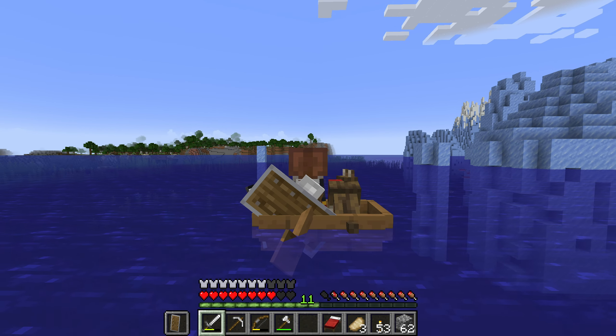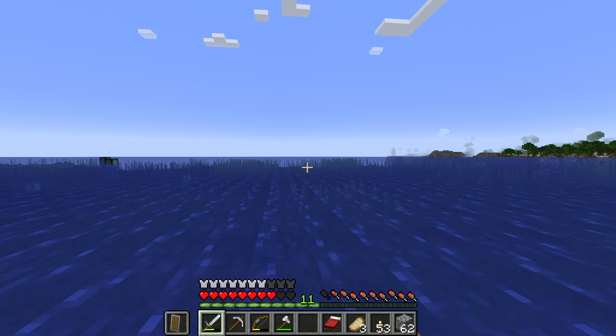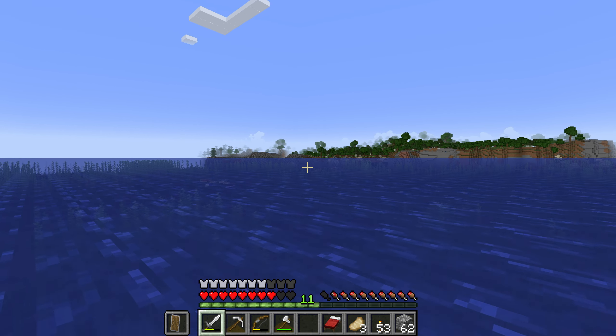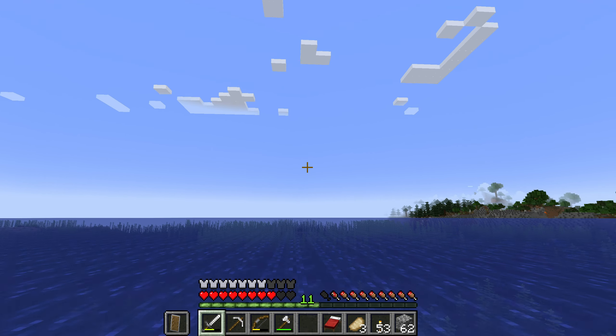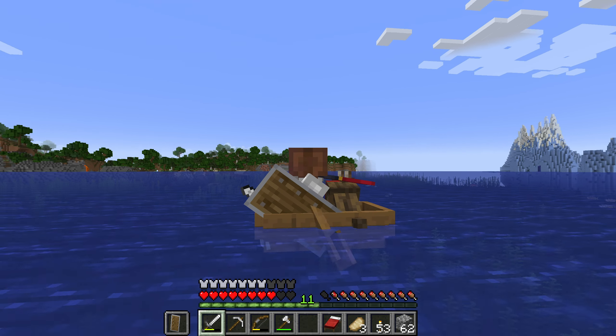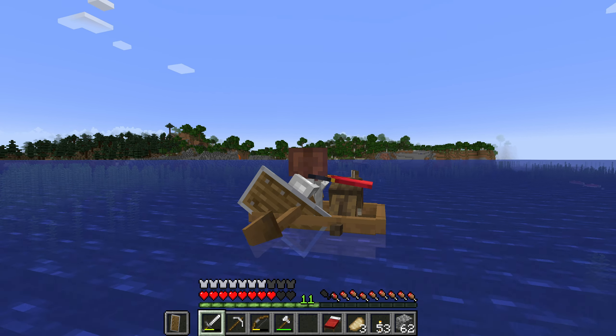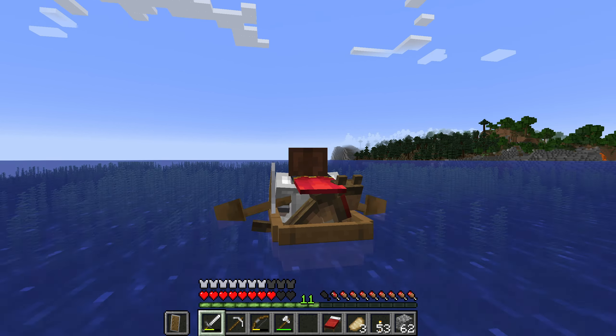Finally we're out of the ice spike biome and into normal ocean. I see some trees — that's a good sign. I want to see a giant mountain right there so I can set up a base, because I'm starting to get sick of the nomad life. I actually want to settle down and find a spot to build.